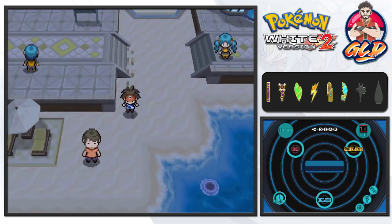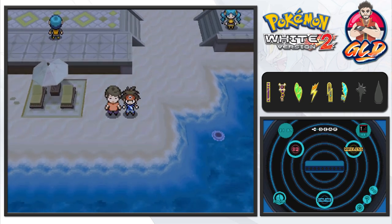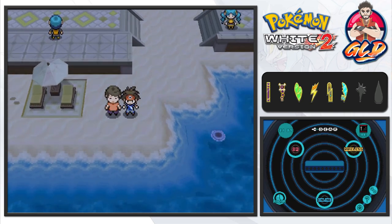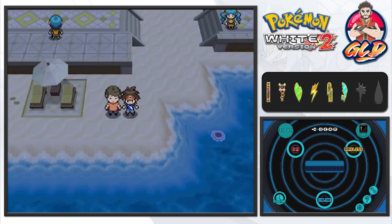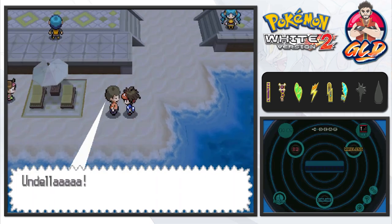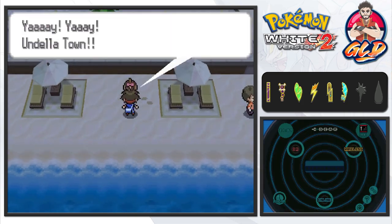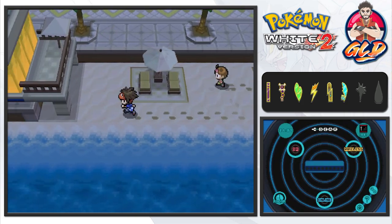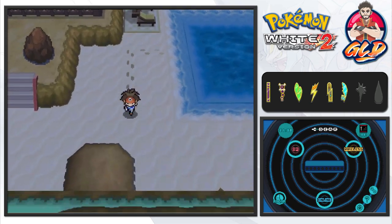Here we are in Undella Town, a place that was introduced in Pokémon Black and White. This is the area where we found the champion Cynthia, and she nearly kicked our butts. We need to talk to her — I haven't really done much in this whole area yet, but Undella Town is very reserved.